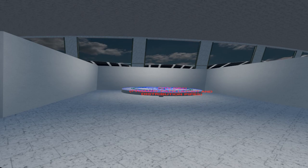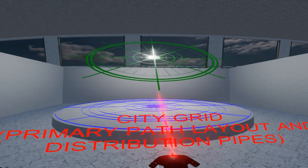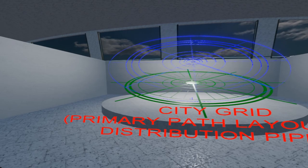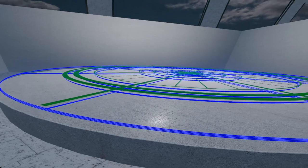Over here there are several different animations. The first animation is very simple — it's of the grid path layout of the city, so these are the primary paths of the city we're presently in. Underneath is the pipe distribution network of the city, and there are four pipes. If I walk in close, you should be able to see the four different pipes.